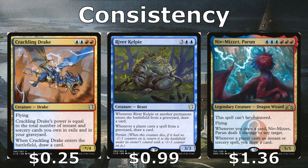Crackling Drake is like Enigma Drake except its power counts instants and sorceries in both the graveyard and exile, making it even bigger. It also draws us a card when it enters, making it the better all-around card, though Enigma Drake is solid too. River Kelpie helps us draw cards whenever we cast a spell from a graveyard or whenever any permanent enters the battlefield from a graveyard.